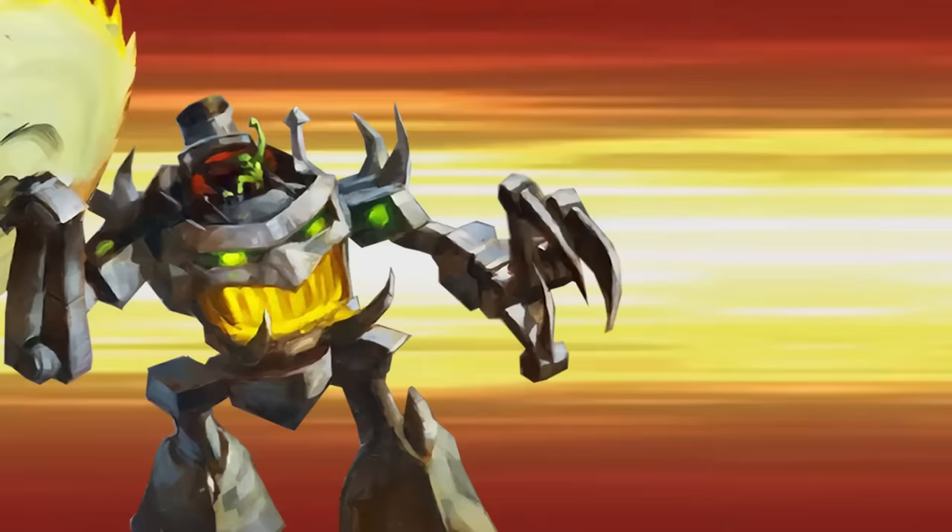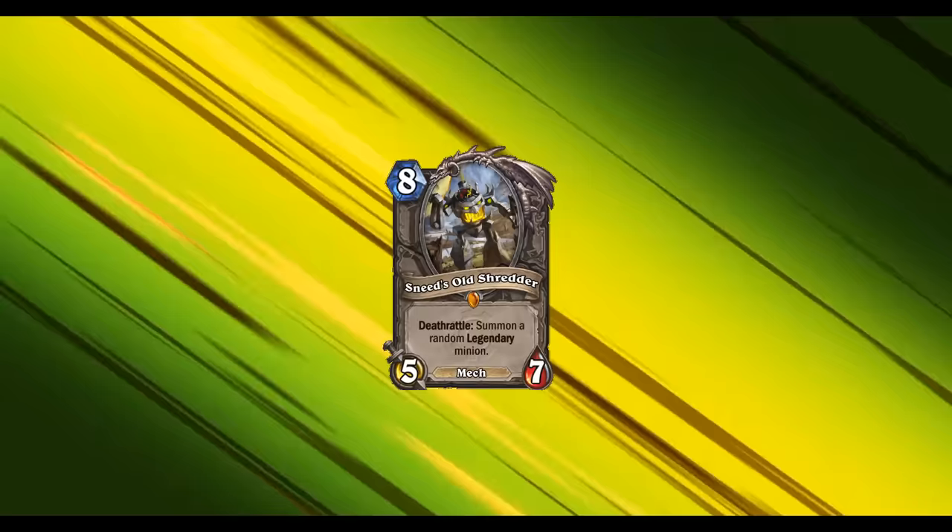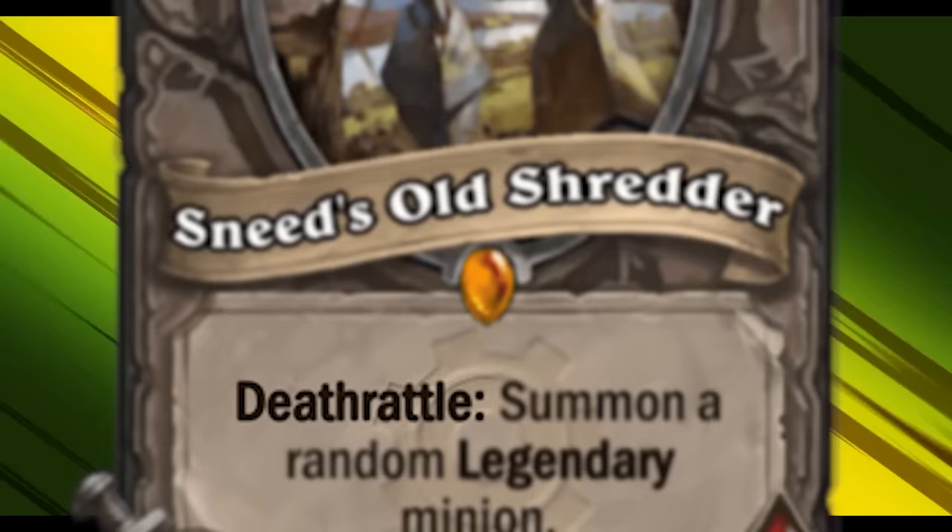I have created the ultimate Sneeds deck! The perfect minion — a rusty contraption developed by Sneeds himself! Isn't he handsome? How did I do it? I merely typed in the word 'Deathrattle' into the search bar. Every one of my cards contains the word Deathrattle.